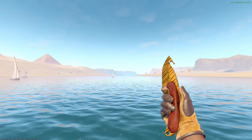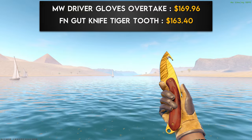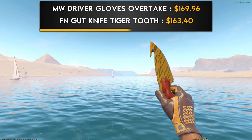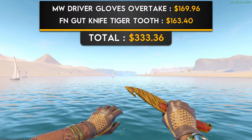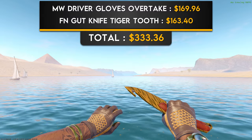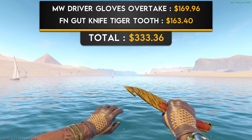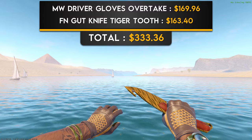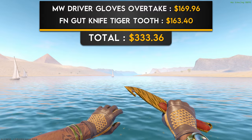The last $300 combination is a pair of Minimal Wear Driver Gloves Overtake with a Factory New Gut Knife Tiger Tooth. This is where things start to get a bit flashier. With this combo, we're really graduating from beige to a yellower look. On top of the yellow match, I really like how the tiger stripes on the yellow blade of the knife match very closely with the dark brown leather on the gloves. Also, the wooden handle of the Gut Knife is a rare example of the addition of a third tone positively adding to the look of the combination.